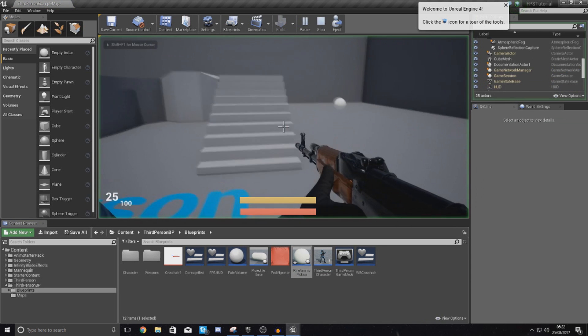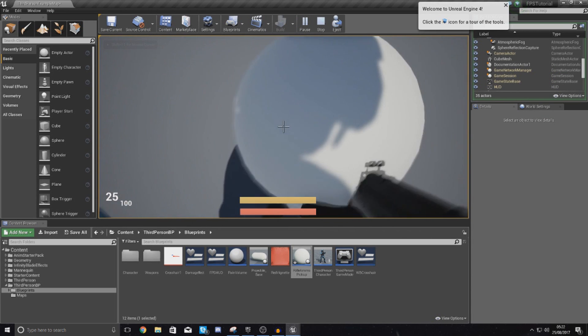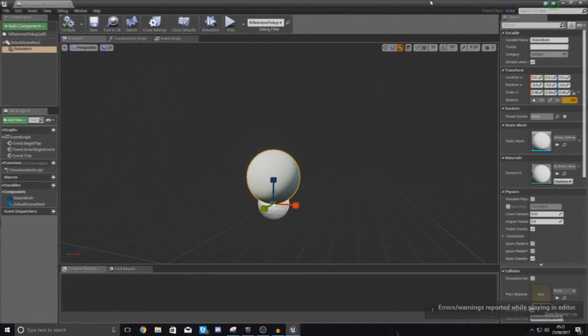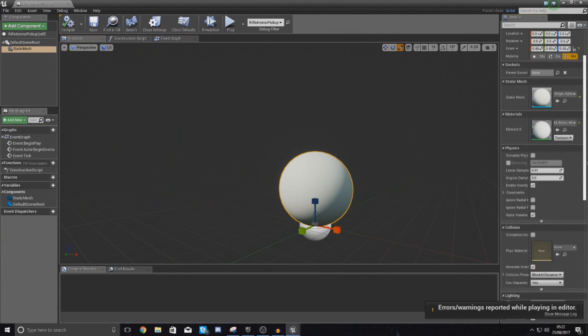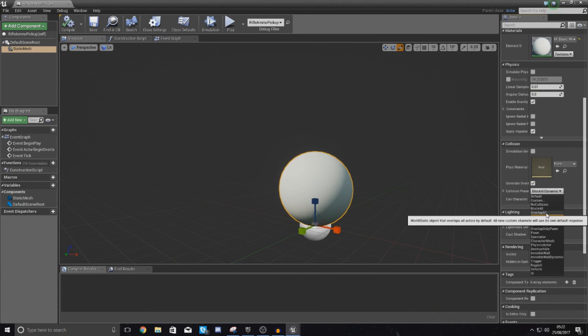If I press play you can see it's quite a small object. Bear in mind we can't actually walk through this object at the moment, so we won't be able to collect it. So what I need to do is go down to Collision and change it from Block All Dynamic to Overlap All.